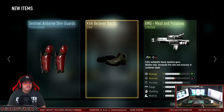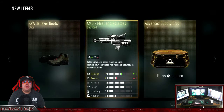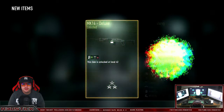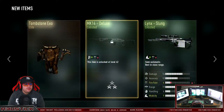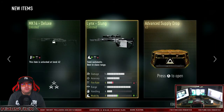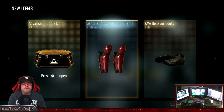Some KVA Believer boots, some red knee pads — the red knee pads look fresh — and the XMG Meat and Potatoes. Elite — the Tombstone XO! Wow, that might be my new favorite XO. That looks fresh! I like that a lot. MK14 Deluxe — don't really use the MK. It's giving me a lot of the MK14 variants. Final three, let's go.